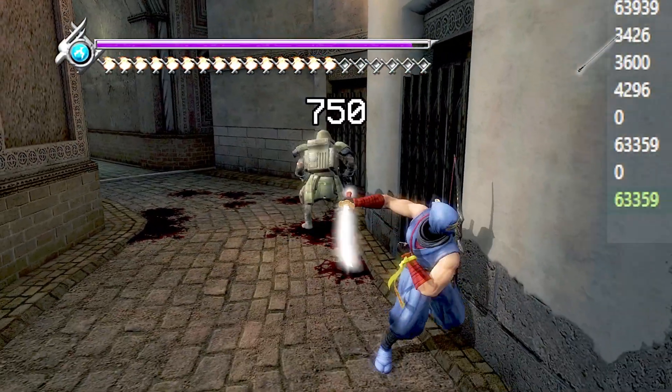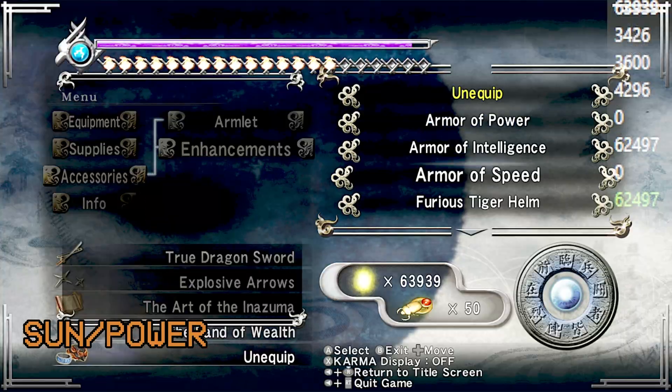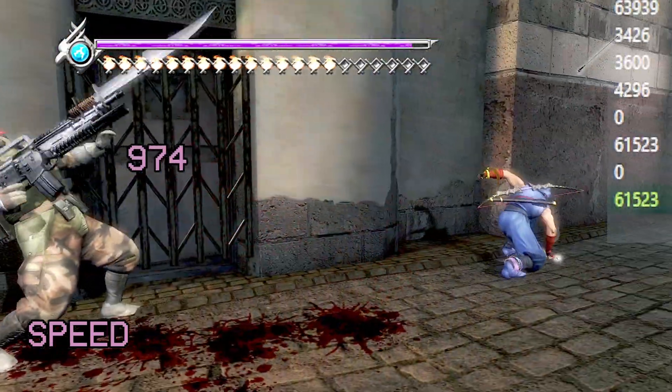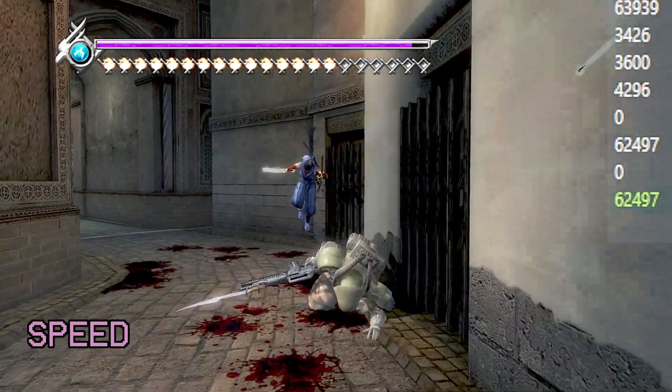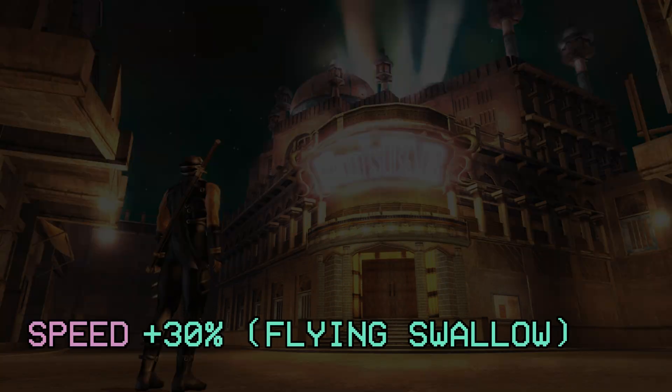We already tested that the Band of Power gives a 15% increase. I'm going to put on the Armor of Speed. That's 974. The Armor of Speed gives 30% additional damage for the Flying Swallow.